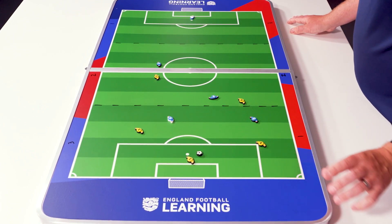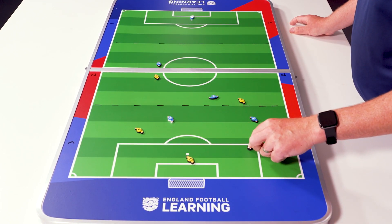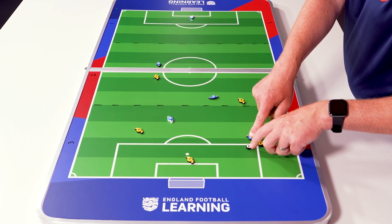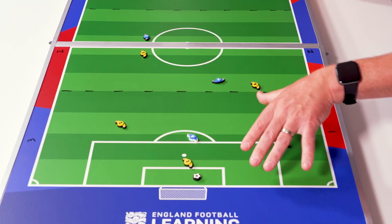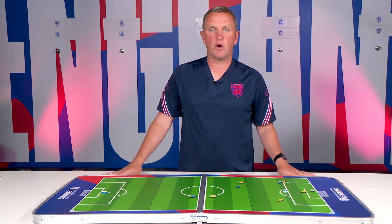In this example the blue team are attacking. The ball went out to the number three and the number five won the ball back in their attacking third of the pitch, then either went on to score or passed to the number four who scored. Because they won the ball back in their attacking third, they get the value of three goals.